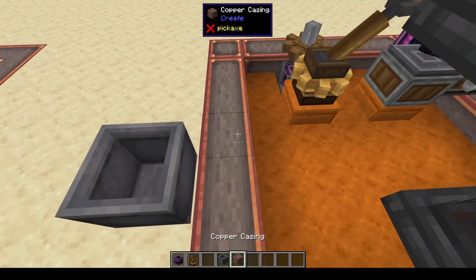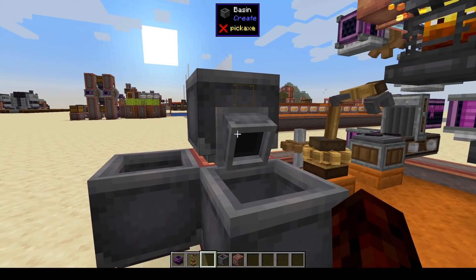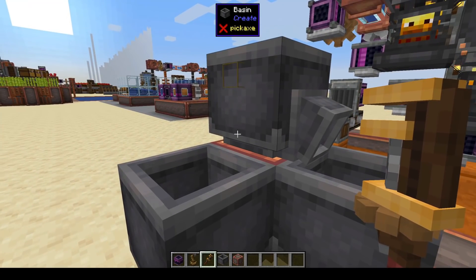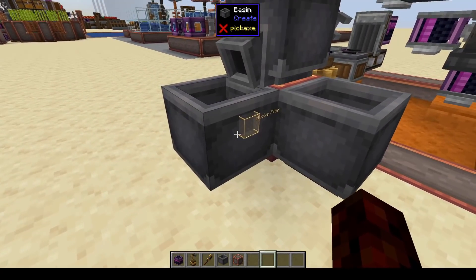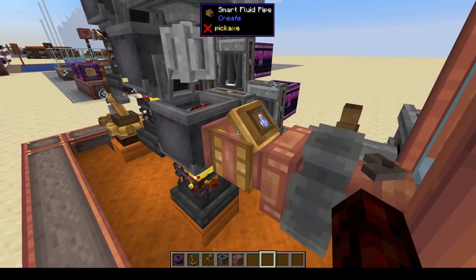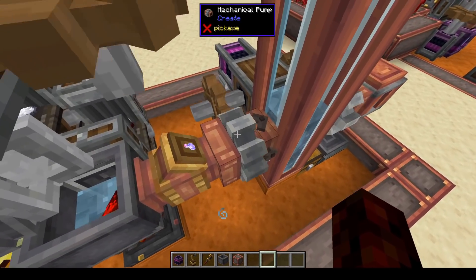To get the potion from one basin to the next - if you place two basins next to each other kitty-corner, it puts a little spout on the basin. The spout takes whatever the result of the craft is and puts it down into the next basin. You can right click with a wrench to change where the spout is outputting. So our awkward potion is automatically dispensed into the second basin, which is automatically dispensed into the third basin where we pump in redstone to make our higher duration speed potion.